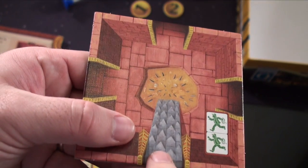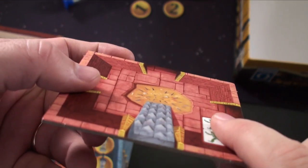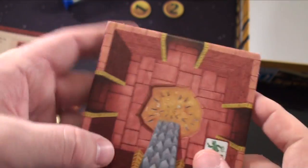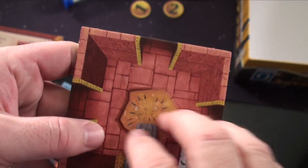This one's cool too — you come down the stairs and you can't go back up. It kind of has a 3D effect. You can't go back the way you came; you have to leave out the other doors. It's almost like going downstairs. These tiles are very thematic and neat. I like these trap tiles quite a bit.